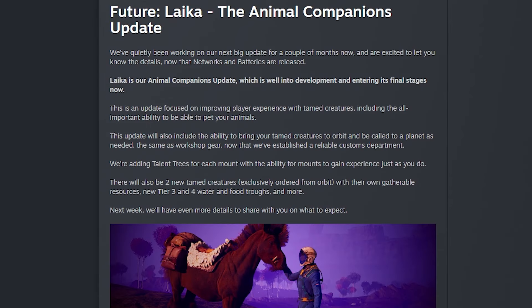We have news of the next big update for Icarus: the Laika update, or the Animal Companions update. They've been working on it for a couple of months. Now that networks and batteries are half-released, Laika is their Animal Companions update, which is well into development and entering its final stages. This update is focused on improving player experience with tamed creatures, including the all-important ability to pet your animals. It also includes the ability to bring tamed creatures to orbit and back to the planet as needed, same as Workshop Gear. They're adding talent trees for each mount, with mounts able to gain experience as you do, plus two new tamed creatures exclusively ordered from orbit with their own gatherable resources, and new Tier 3 and Tier 4 water and food troughs.